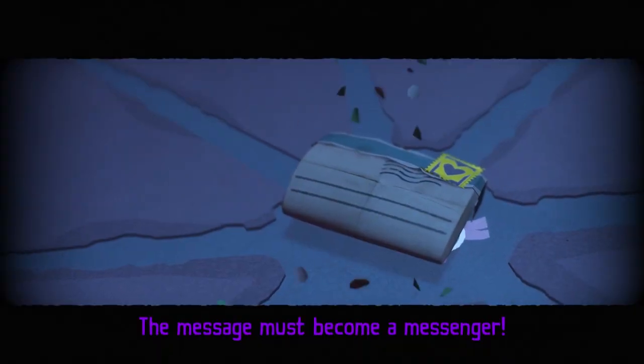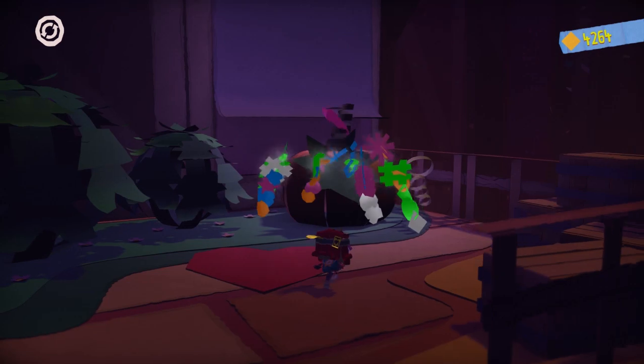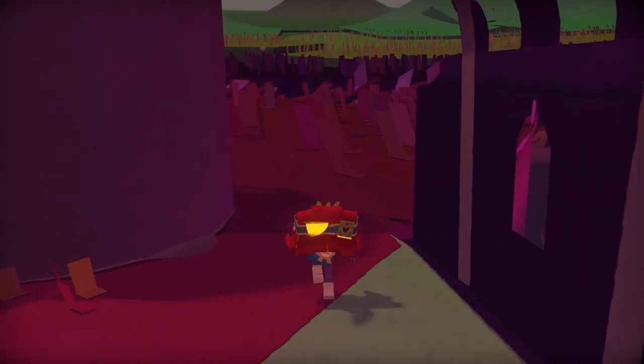Probably the most obvious aspect of Tearaway Unfolded, however, is the style. Everything is made out of paper — so much so that by taking photos of certain objects, you unlock a downloadable paper craft from the official website and you can make that object in real life. The world is bright and colorful and constantly uses the paper aesthetic to its advantage.